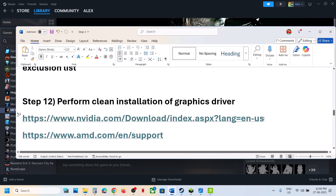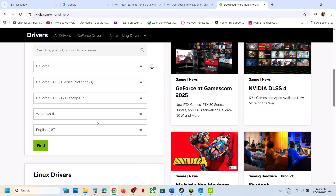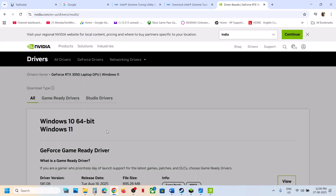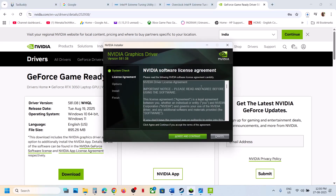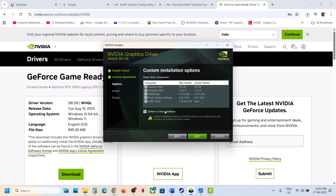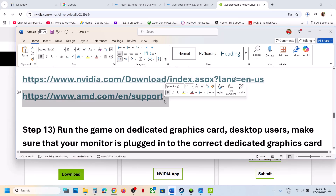Still not working — the next step is to perform a clean installation of your graphics card driver. If you have an Nvidia card, go to the Nvidia website; if AMD, go to the AMD website. Select your graphics card and operating system, click Find, then download the latest driver. Run the exe, click Yes, OK, Agree and Continue, select the Custom option, click Next, check the box that says 'Perform a Clean Installation', click Next, and after installation restart your computer. Then launch the game and check.